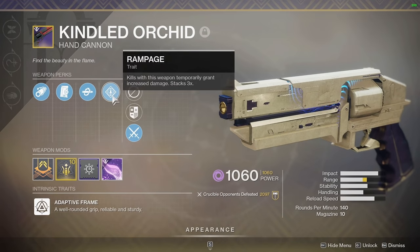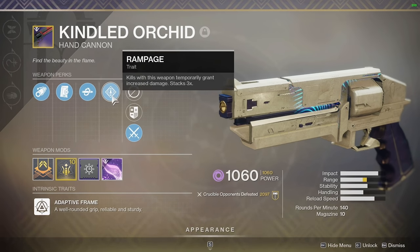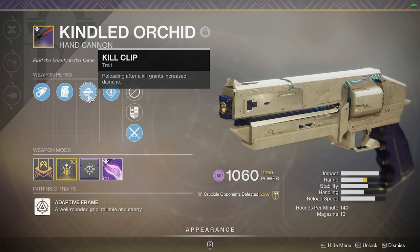We have the Rampage Spec to increase its duration. Basically, the idea here is to get Rampage to last as long as a Kill Clip perk.